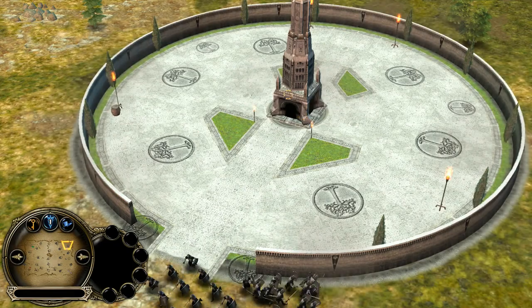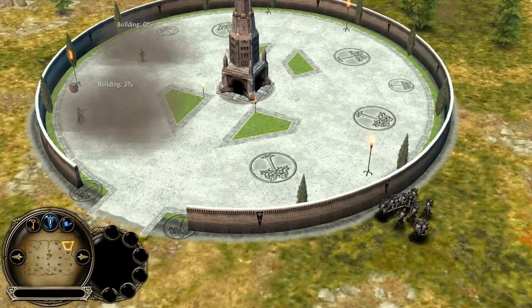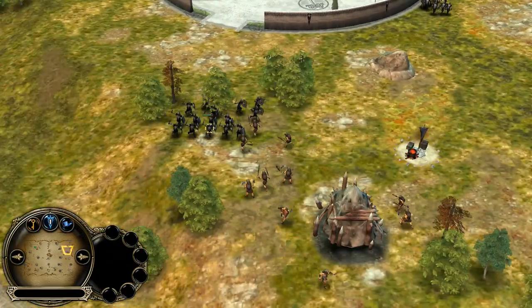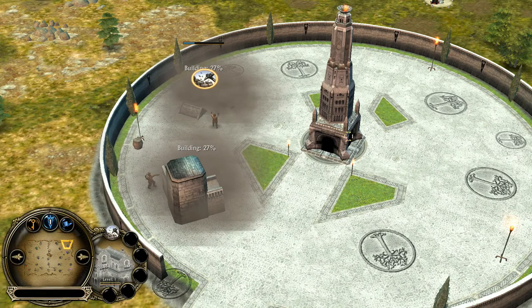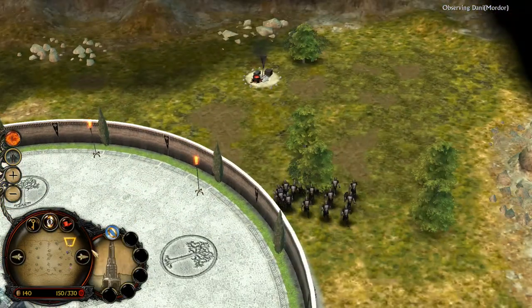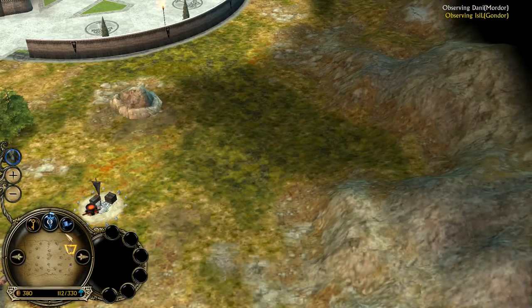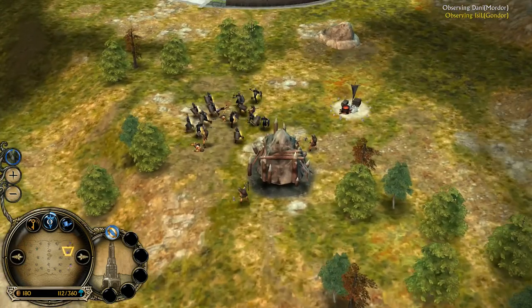I've been given this replay by Isselendil, and here he is playing in his traditional purple colours. If you didn't know, Isselendil's favourite game type is 2v2. So if in doubt, I will be focusing on Isselendil above anyone else, simply because he's the one I'm set on in the replay, and that's usually what I do.